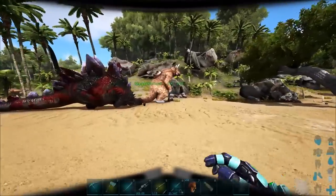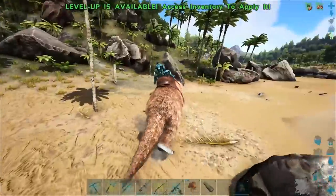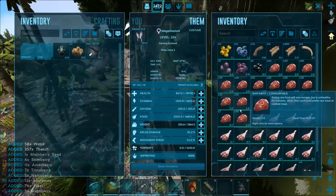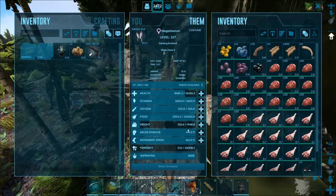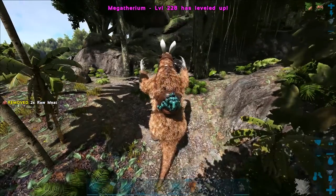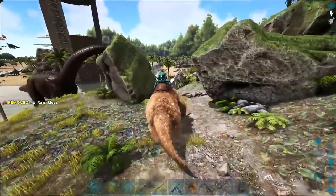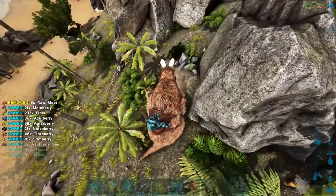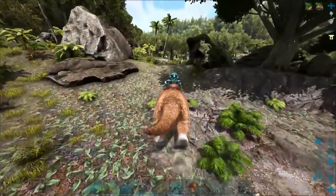We're back and we have our Megatherium fully grown up now. I put some bunny ears on him because I thought it would look funny. I've fully imprinted as well — it's pretty fast and pretty powerful. Let's pump up some health here — 10k should probably be enough. It almost has 2k weight, which is pretty amazing. The melee damage is pretty good here. Let's run over to the swamp and try to find some bugs and see if we can get a big rage train going with its effect.